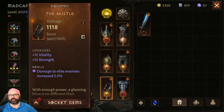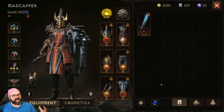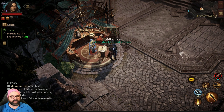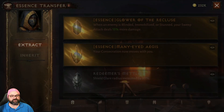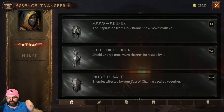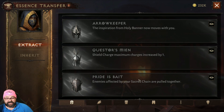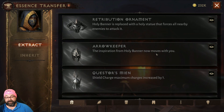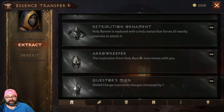This helps when flash-farming rift dungeons for XP, especially in the library where we were getting over 1,200 kills. The AoE helps keep those modifiers up, which is why I use Bristle for PvE while using Little Lance in PvP. If you want to see what all the abilities are, come into the essence transfer screen — you can read what each does. For example: enemies affected by Sacred Chain are pulled together, Shield Charge maximum charges increased by one, and my favorite — Arrow Keeper, which makes the inspiration from Holy Banner move with you.